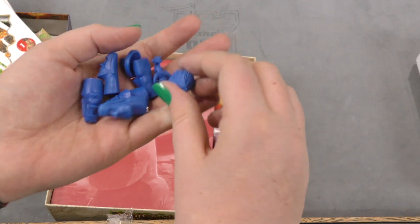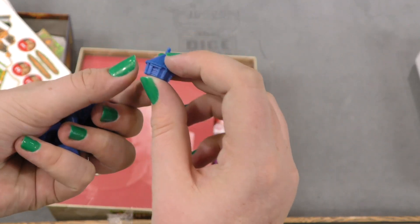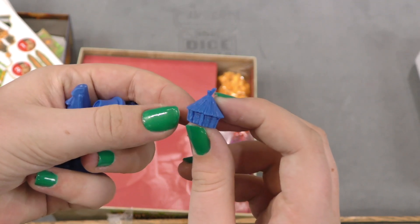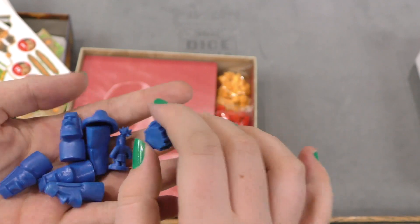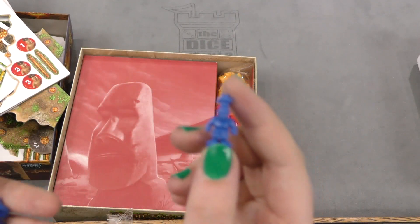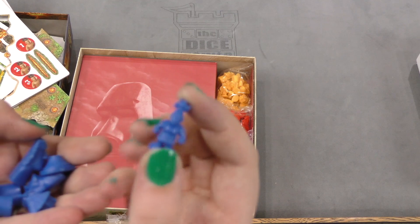Here we got the Islander pieces — let's see what's in here. We got a little tiki hut! Look at this cute little tiki hut — look at the little attention to detail they got on here. And here you got the little Islander people.